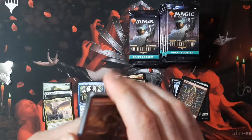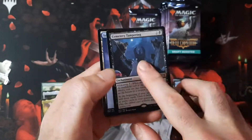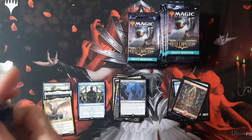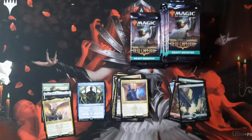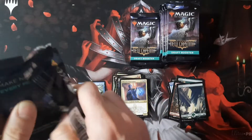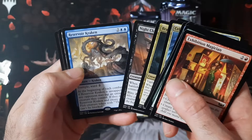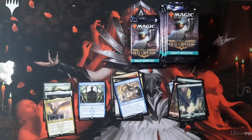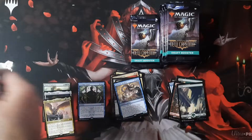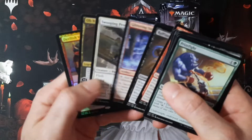I bet they throw at least one gilded foil in a draft pack every now and then. Cemetery Tampering — I feel like that's from another set. Sounds like something out of Innistrad. Obscura Interceptor. Tons of full art lands, especially for a draft box. I wonder if these are fetching the same prices we saw those Kamigawa lands for — like four dollars for some of them. Is anyone actually paying that, or is that just the market value?